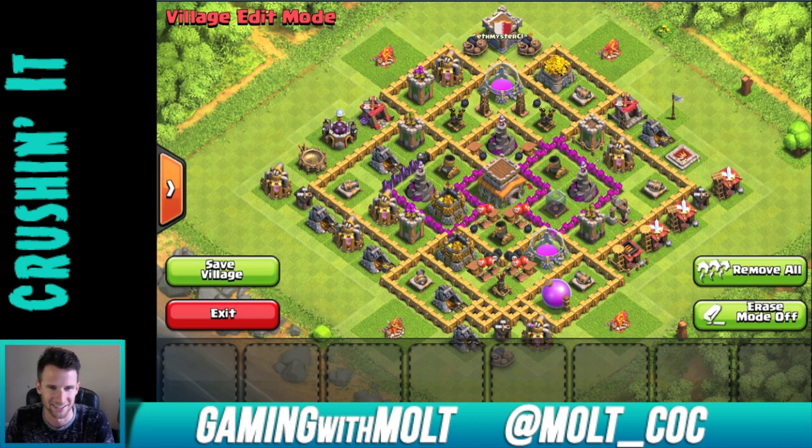The Clan Castle up here definitely needs to be in the middle — maybe move the Dark Elixir out or something like that. Otherwise it's pretty much completely pointless being up there towards the top. It is good to see that you have your Wizard Towers triangulated right there, and you also have your Mortars triangulated — that's awesome, great job with that. You also did a pretty good job of switching out your point defenses: Archer Tower, Cannon, Archer Tower, Cannon — so that's not too bad.